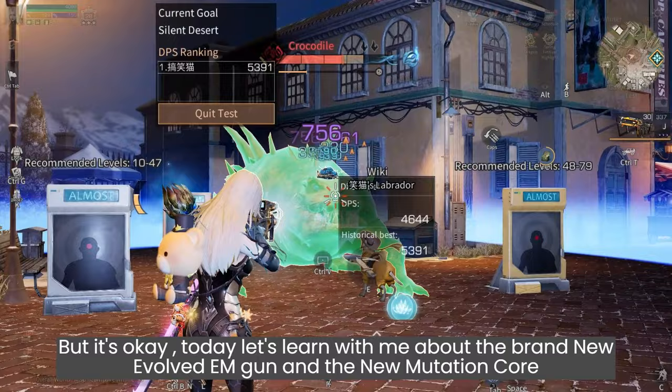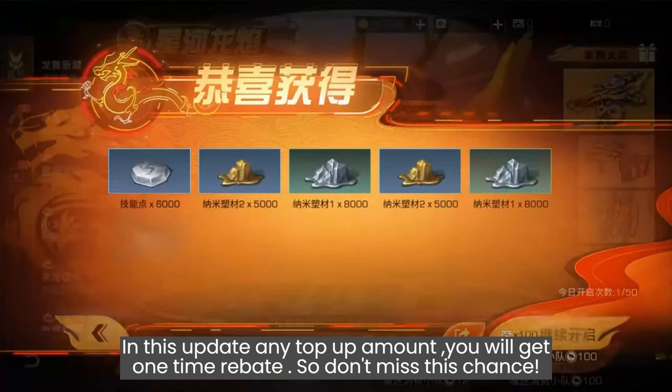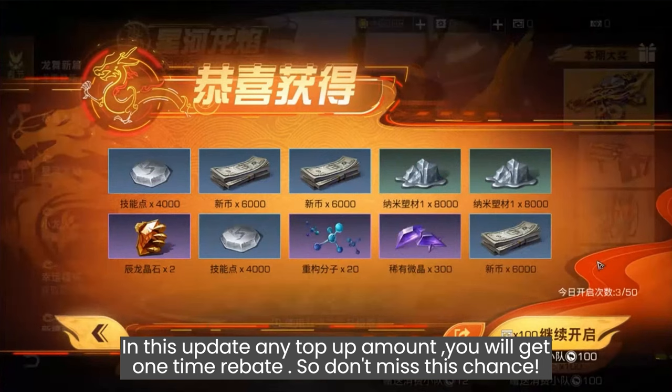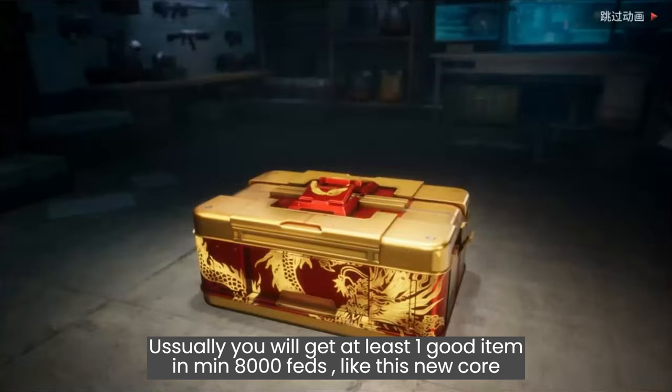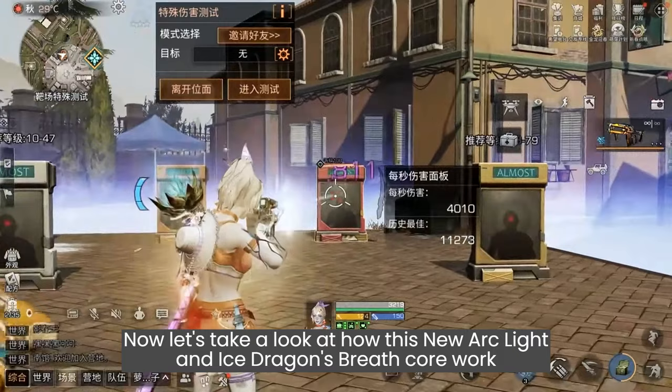And the new mutation core, which I like to call the Ice Dragon Spread. In this update, any top-up amount will get you a one-time rebate, so don't miss this chance. Usually you will get at least one good item with a minimum of 8,000 vets, like this new core. Now let's take a look at how this new Arc Light and Ice Dragon Spread core work.